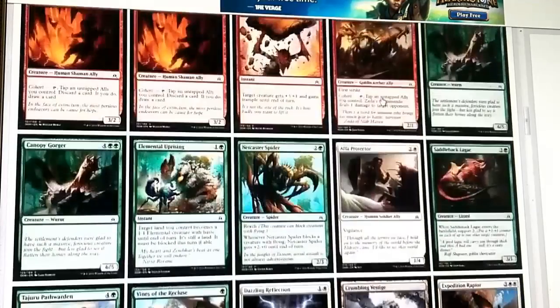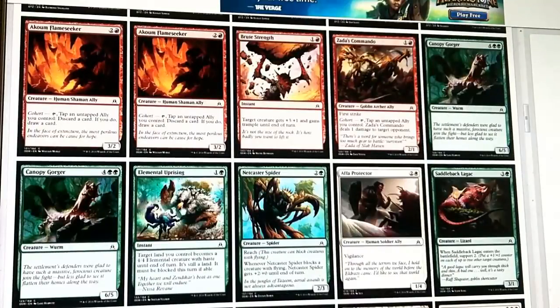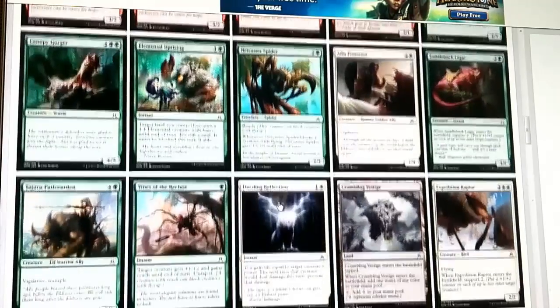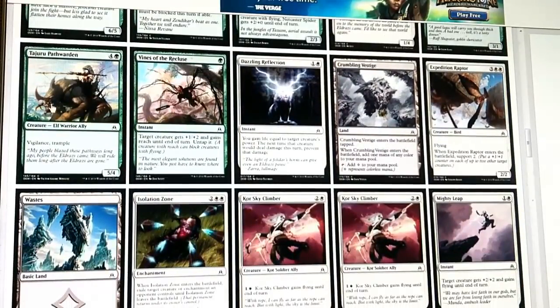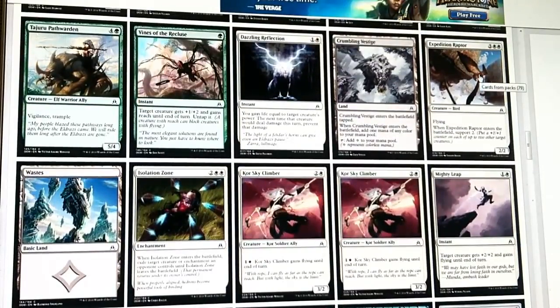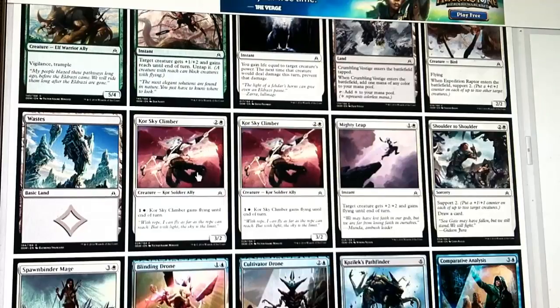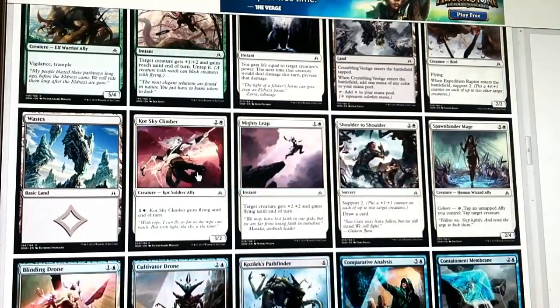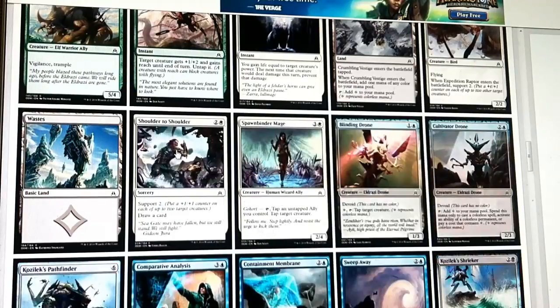We know we're in white, so any white stuff we can look out for. Some solid green here - two of the 6/5 six-drop, Netcaster Spider - those are both fine. Elemental Uprising is also good - the spell that makes one of your lands a 4/4 till end of turn is kind of like removal. I really like Tajuru Pathwarden in Limited. Expedition Raptor is fine - Support 2 is okay, I just hate that it's 5 mana for a 2/2, but it does fly. Isolation Zone is removal, we'll definitely play that. Skyclamber seems really good - I'll add both copies. Mighty Leap is a very good limited combat trick. Shoulder to Shoulder I like.